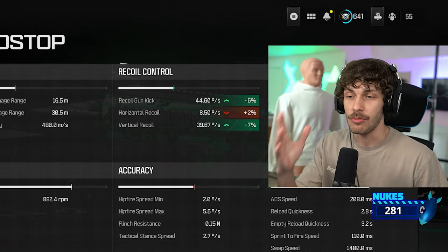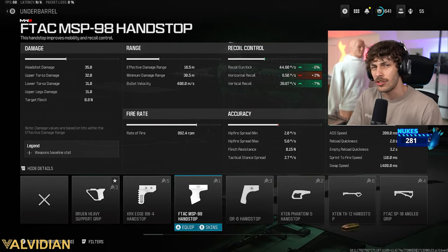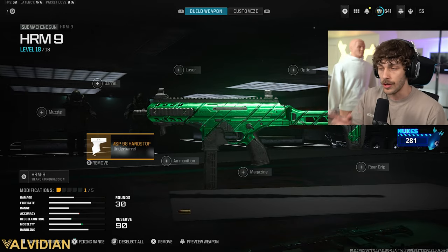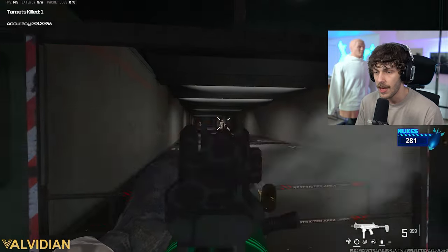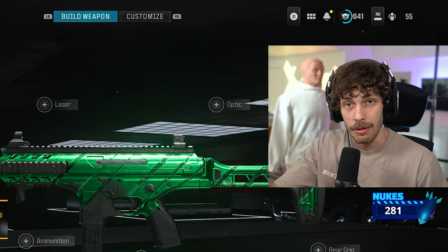Those two things are going to severely reduce the overall balance of the weapon. Yes, we are losing a little bit of horizontal, but it's only 2% so you shouldn't really notice that. Looking at the mobility, you can move around the map a little bit quicker, ADS walk a little bit quicker, which is actually going to help you reduce the recoil since you always want to strafe as you're shooting the enemy. With this underbarrel it's going to allow you to strafe very quickly, making it easier to actually kill the enemy.